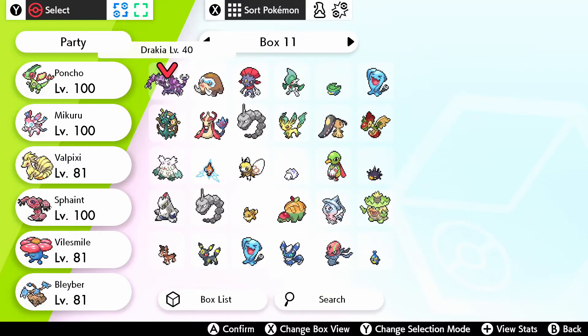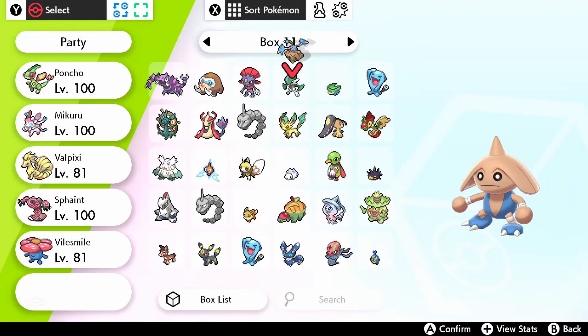We're still going to have the other Pokemon in our team, but we'll let Blaber just sit out for a little while I get Snom.